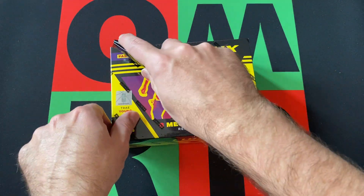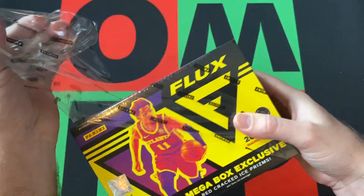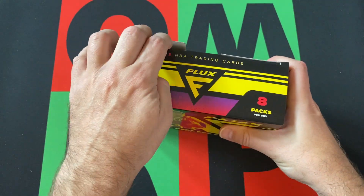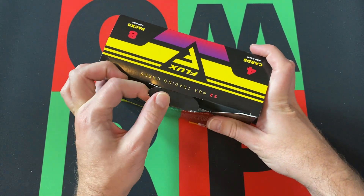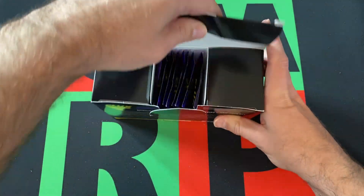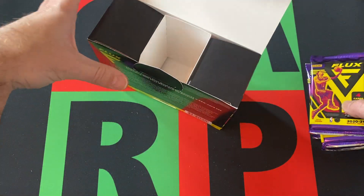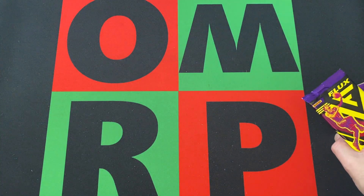Of course, for 2020-21, Lamello Ball and Anthony Edwards are the big rookies coming out of this product. I'm sure there are other guys, I just can't think of them off the top of my head. But those are the big two — however you feel about those guys.